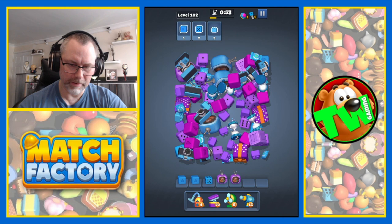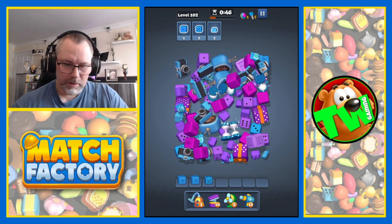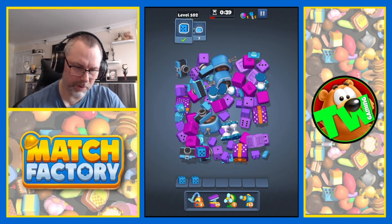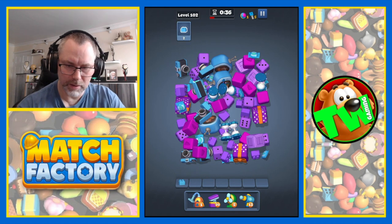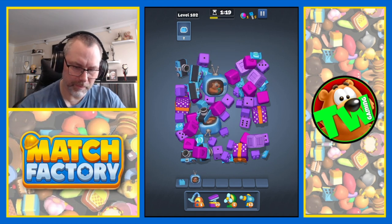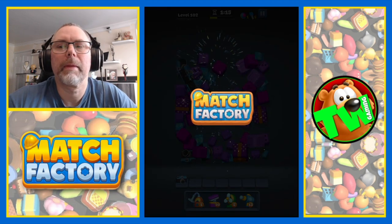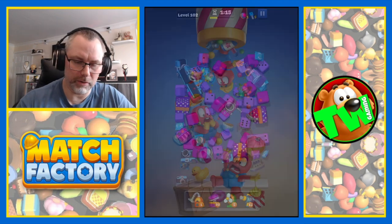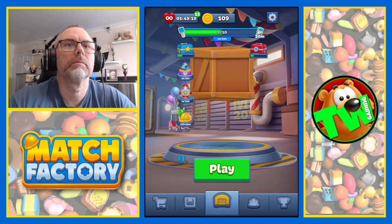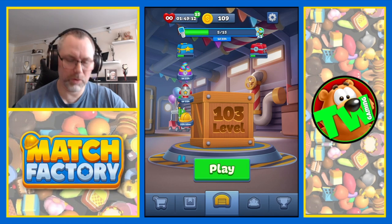So we need a block - there's a block. We need dice - there's a dice. And we need bricks. So where are the bricks at? There they are. There they are. Nice. All the good stuff collected.